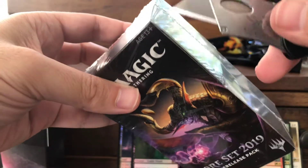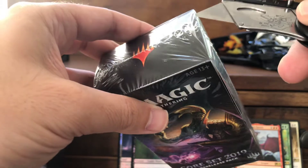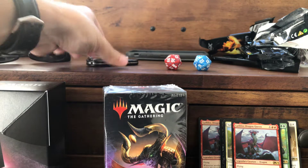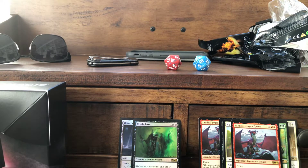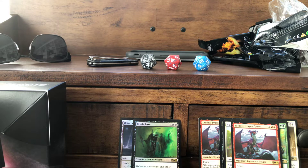At least I got a black life counter though, can't complain there. First pack: Tonic Rift, Blanchwood Armor, Brawl... and another Gigantosaurus! Prodigious Growth — enchant creature, two green plus four colorless, gives it plus seven plus seven and trample. Two down, four to go.